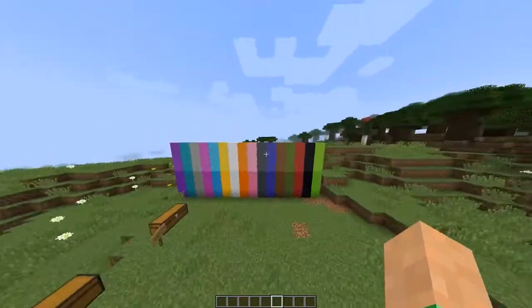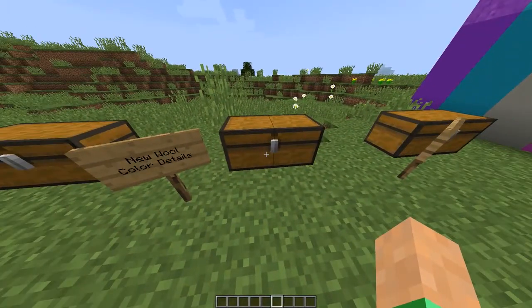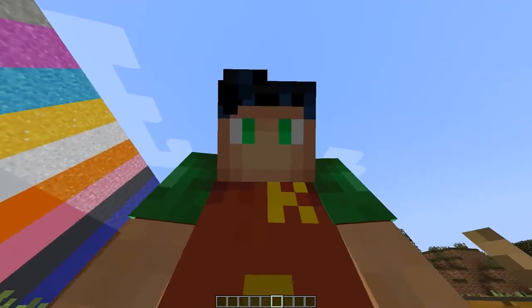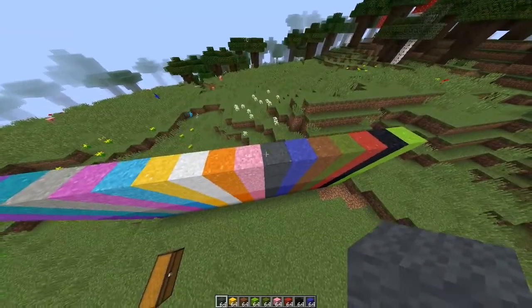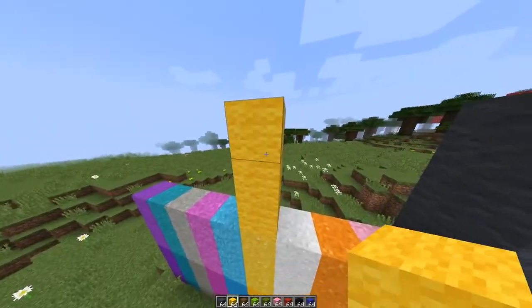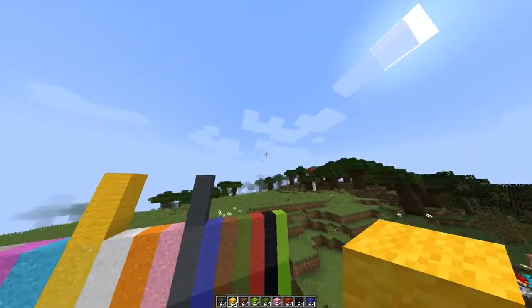That's all the different building blocks — you can make anything with those. Then we have new wool color details. These already look fantastic. Look at the gray wool — I really like the details they added. The yellow wool looks amazing. My friend ghostly cat is going to be extremely proud when they see what Minecraft has done to these colors.